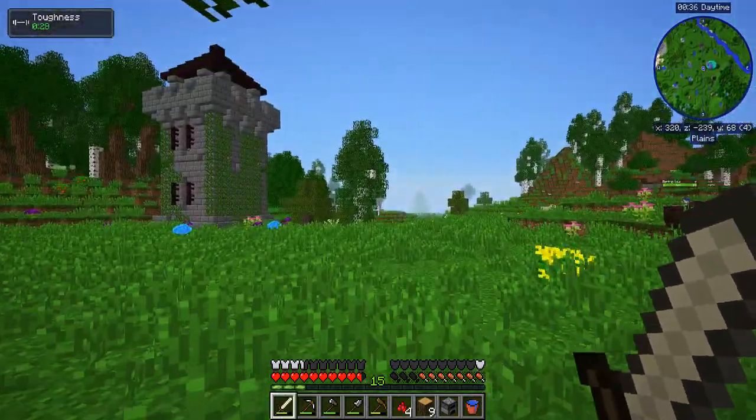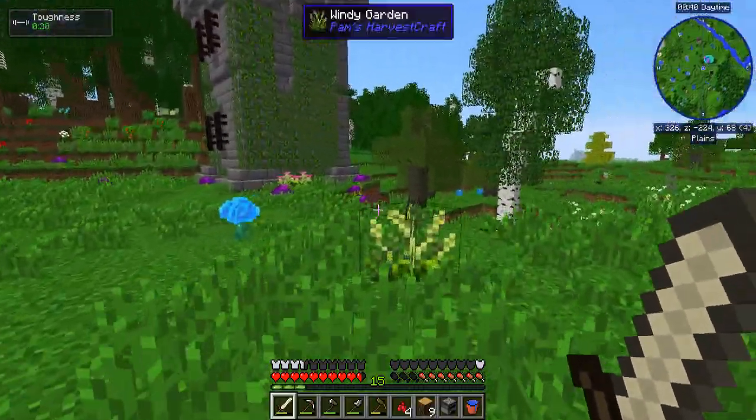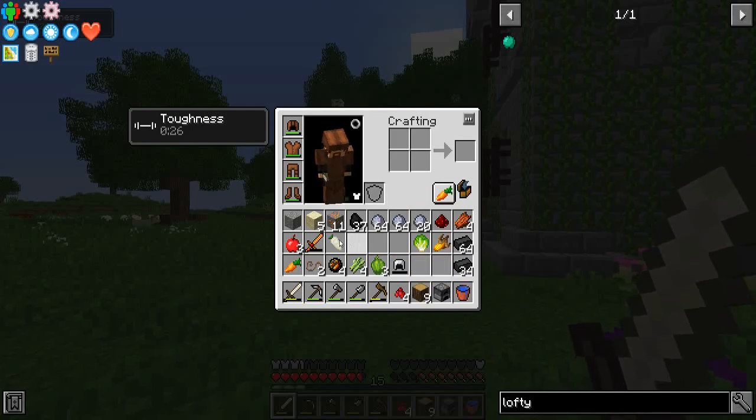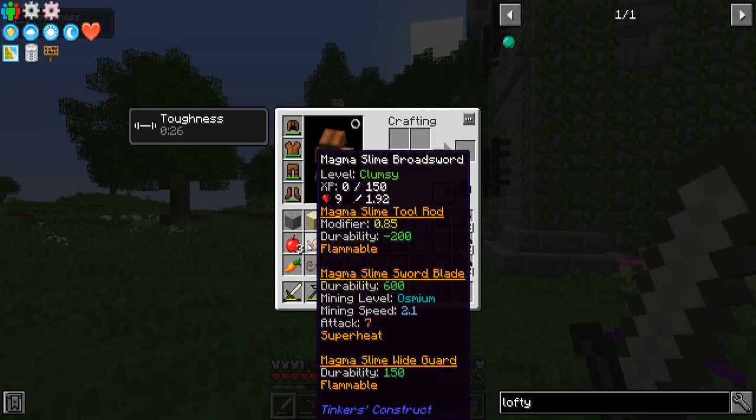Hey, welcome back everybody. Syne here again with episode 2 of the Enigmatica 2 second season. I want to check this out. I got a really cool drop actually over the night, and that is this Magma Slime Broadsword.